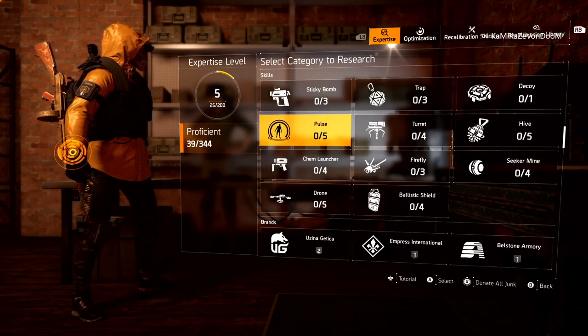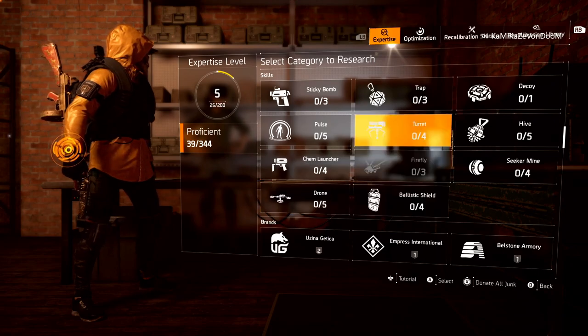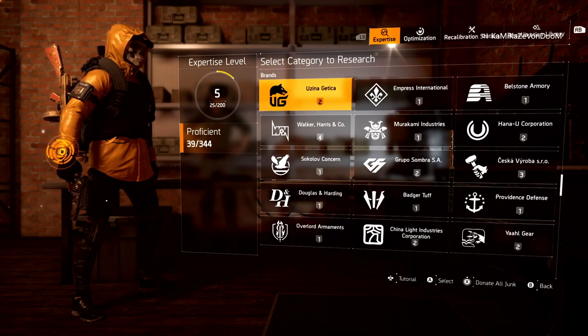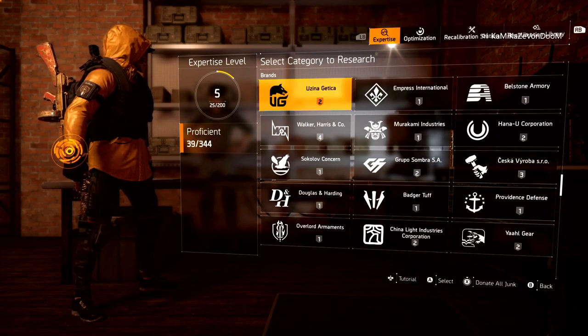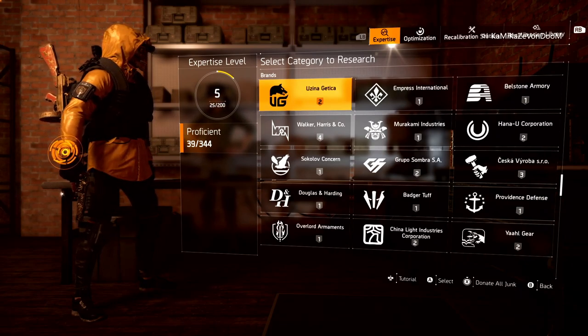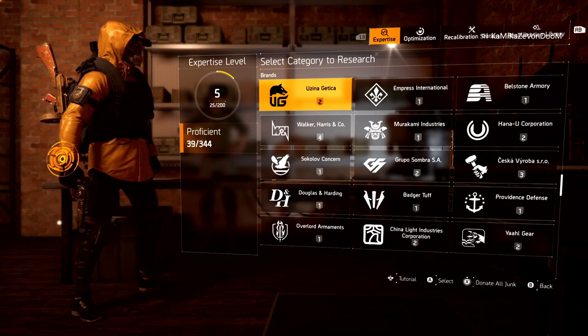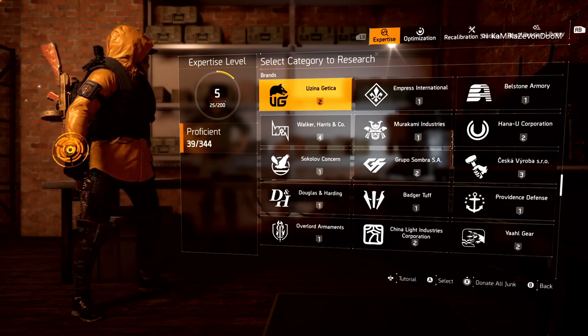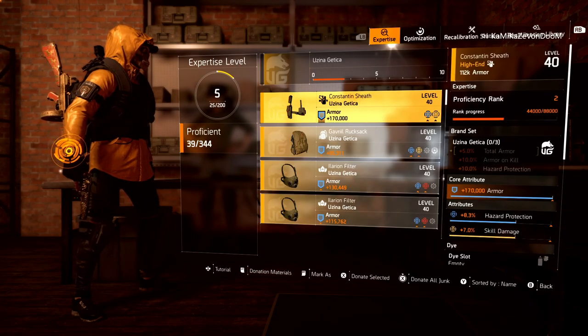You can't do this duplicate strategy with skills. You would have to only donate materials or use the skill in the game. For brand sets, this one's a little bit more lengthy because you're going to have a lot of gear, and it takes a lot of duplicates to upgrade your brand sets and gear sets — so this is going to be the more time-consuming part.